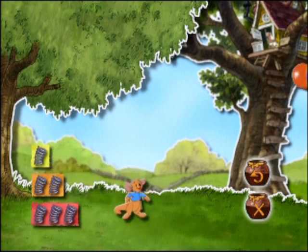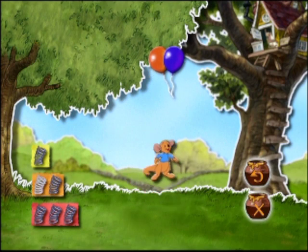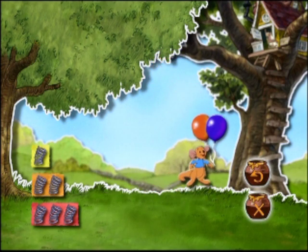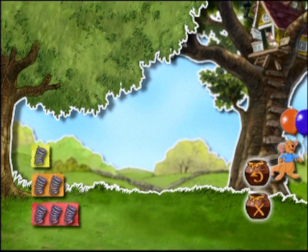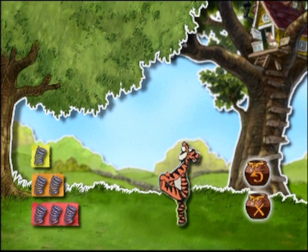Jetzt ist Ruh an der Reihe. Hilf ihm dabei, hoch zu springen, um die Ballons einzufangen, indem du die nötige Menge Sprungfedern auswählst. Prima! Die zwei Ballons flogen etwas höher als ein einzelner. Deswegen musste Ruh höher springen, um sie zu erwischen.